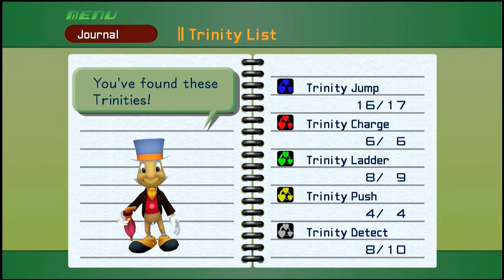So we need to do Monstro, Halloween Town, Atlantica, Neverland, and the Hollow Bastion just to see if we could find the rest of these trinities. The one green one could be in Monstro, or Neverland, or the Hollow Bastion. The two white ones could be in any of the other worlds. We also have two more to check in Agrabah just to be safe — there's a blue one in the Cave of Wonders that we've already checked, and then there's a blue one in the Bazaar.